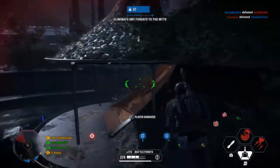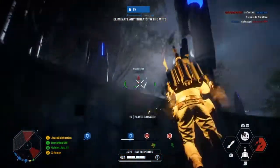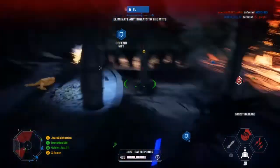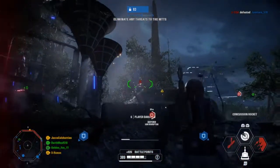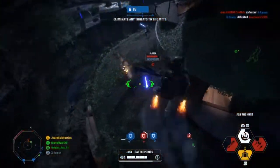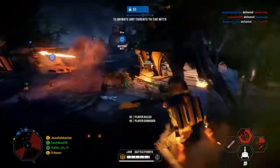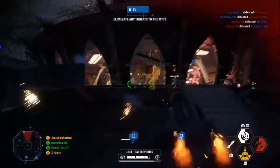Moving on to general gameplay tips, starting with Galactic Assault: the first and most important tip is to manage your jetpack fuel. You don't always have to be in the air, so while your fuel is low, stick to the ground utilizing his dashes to elude danger and wait for your fuel to replenish. During his For the Hunt ability the fuel will stop replenishing, so try to avoid activating it while your fuel gauge is low unless you're in a tough situation and need to escape. Another good way to manage fuel is by tapping the trigger — your aim-down-sights button — continuously rather than holding it down while flying, as this greatly reduces fuel consumption over time.